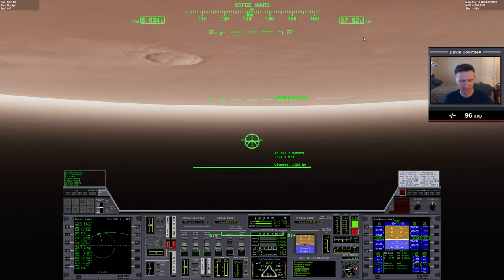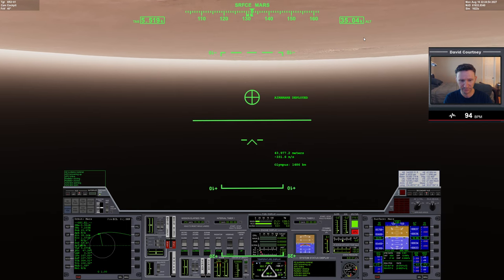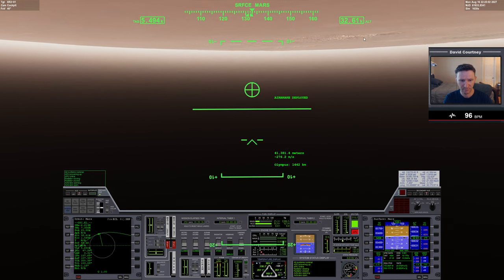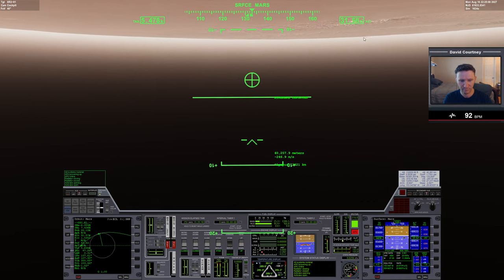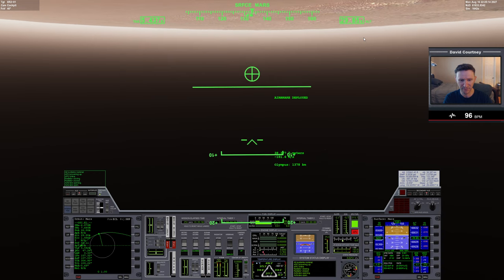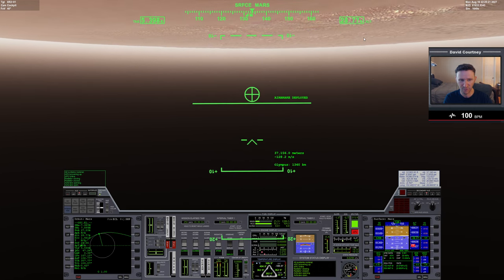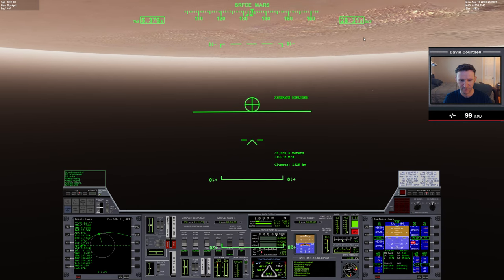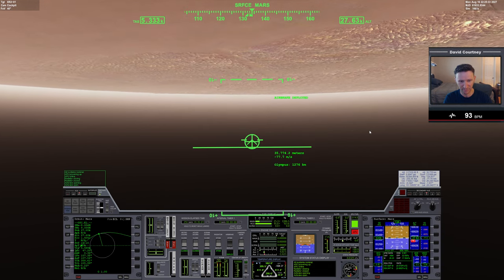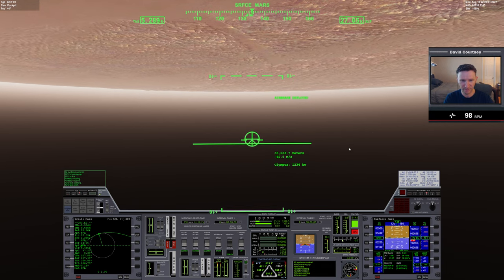Our current altitude is showing on screen. Let's maybe pitch out a bit just to get the vertical speed under control. We're actually a bit lower than I thought — I was looking at the 38,000 meters on the HUD as opposed to the 29 on the altitude display. I'm not sure which one is more accurate. I think one is relative to sea level and the other is AGL — above ground level. But you can see our velocity is coming down.